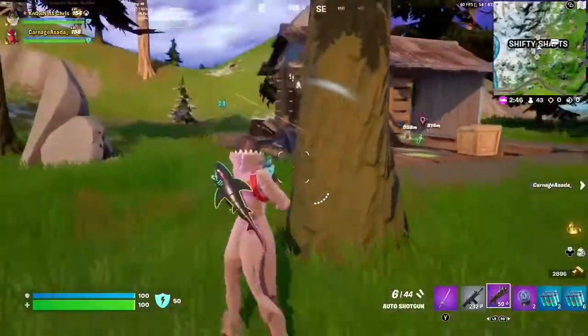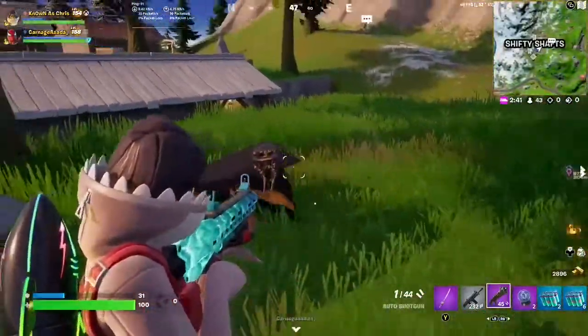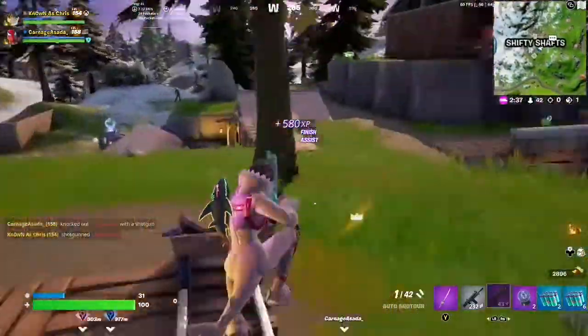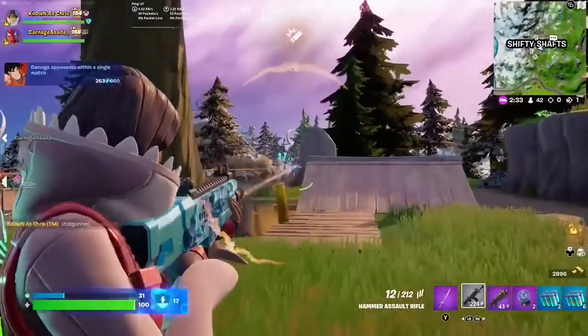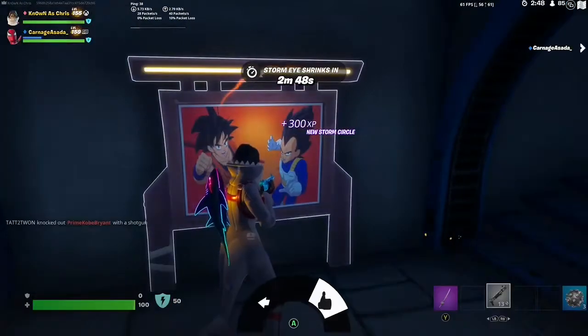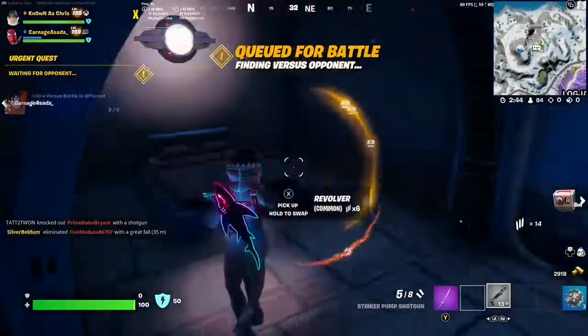You can just wait around and hope that somebody else takes out your target, and it does give you the credit — that's another option, which is pretty nice. But someone else has to knock them out before the time limit runs out, which is always up to chance. All we have to do is start versus battles, get the credit, quit the match, and rinse and repeat.